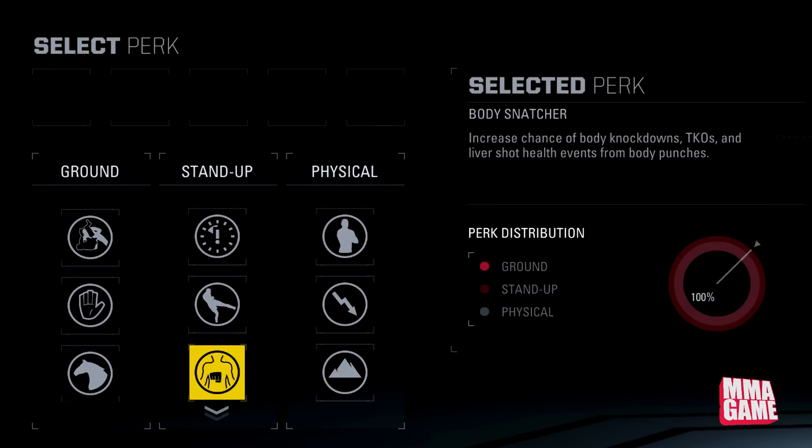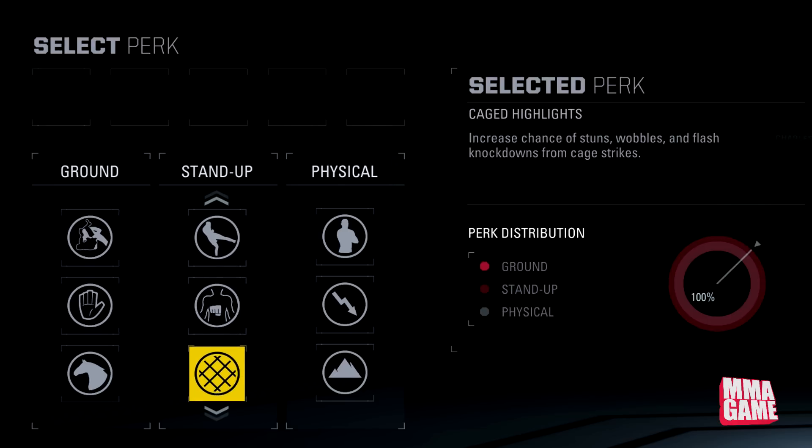Next up is Body Snatcher — increases chance of body knockdowns, TKOs, and liver shot health events from body punches. Gotta watch out for those body snatchers. Next up is Caged Highlight — increases chance of stuns, wobbles, and flash knockdowns from cage strikes. Gotta watch out for that Anthony Pettis style; personally, I'm not too much of a cage striker so I probably won't be using this one.